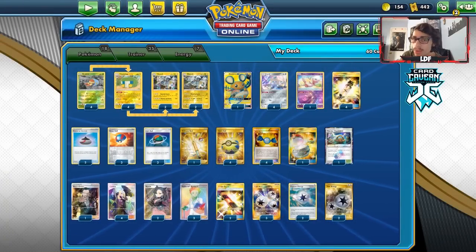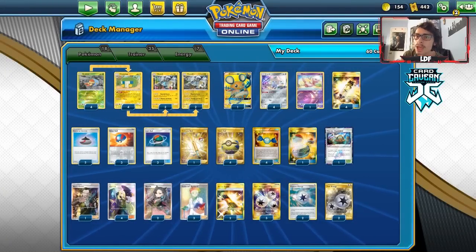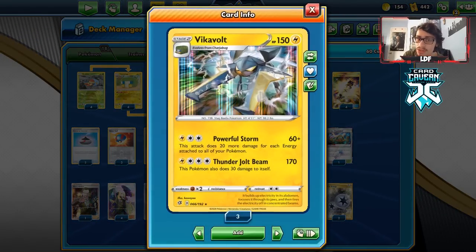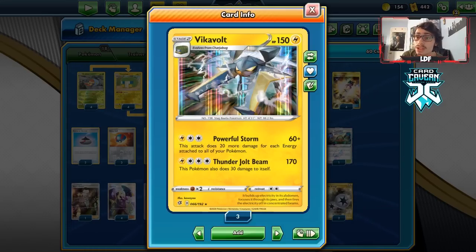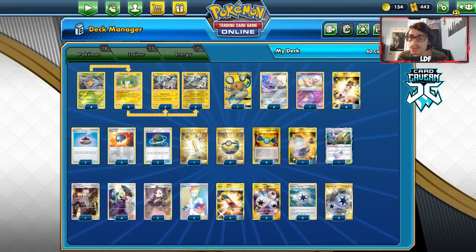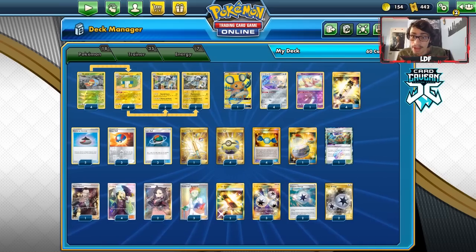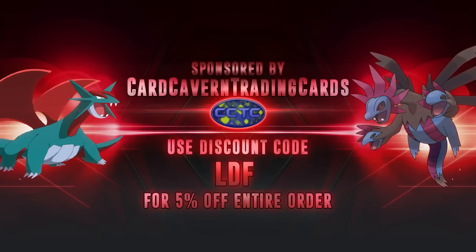The only downside is that Vikavolt is a Stage 2, so we have to play Rare Candies to get it into play. But when you chain a bunch of these together it's going to one-shot a lot of stuff. I managed to play against some top-tier decks in this video and had very good games - I won't spoil the results. Anyway, before we get into the video, shout out to our sponsor Carcaven TCG.